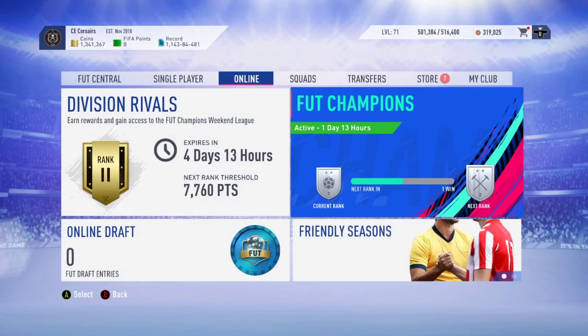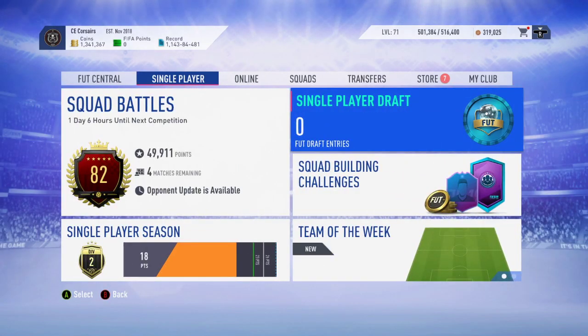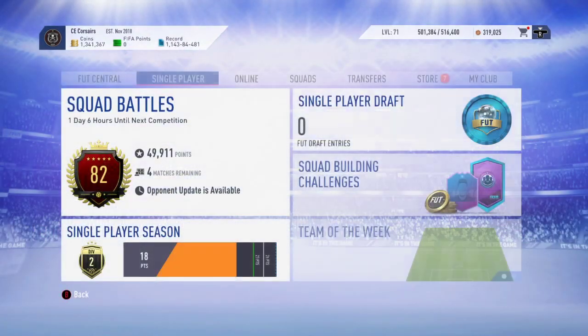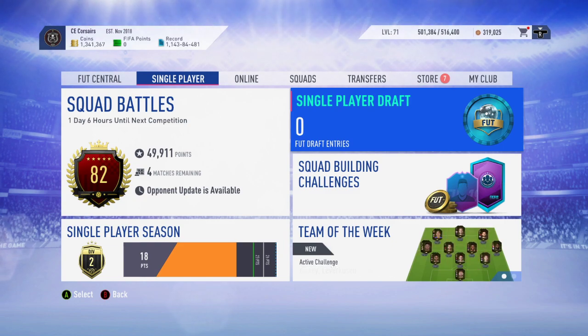We are here today to talk about a free rare gold player, and basically this is secondary to a glitch in the single-player draft. So if you're familiar with doing the League SBCs, we generally do Bronze Pack method, then Silver Upgrade method, then the actual League SBC method, and then we complete Icon SBCs.